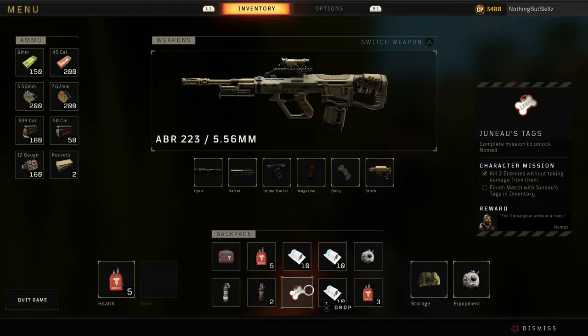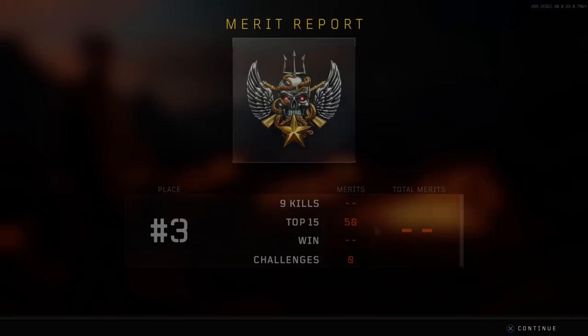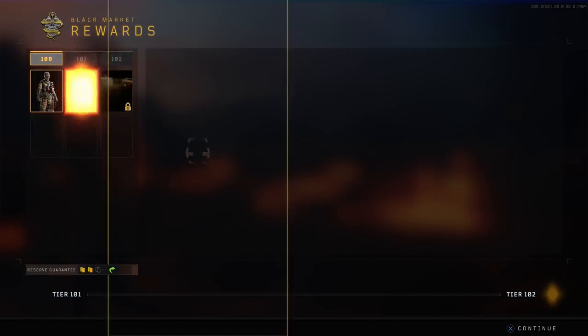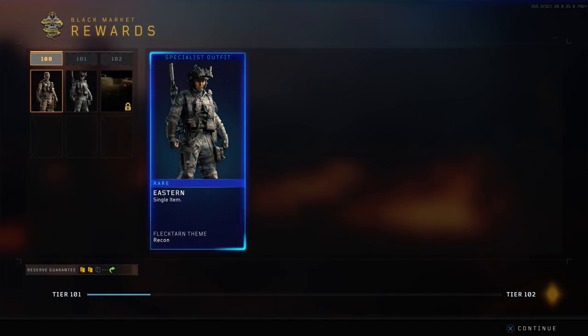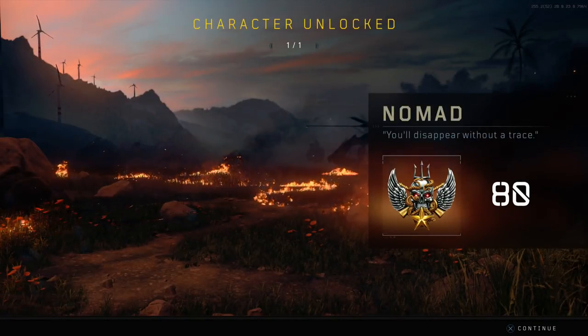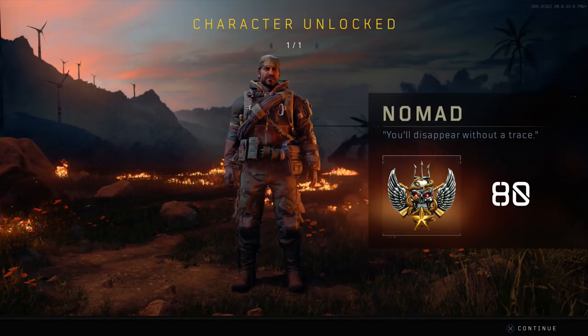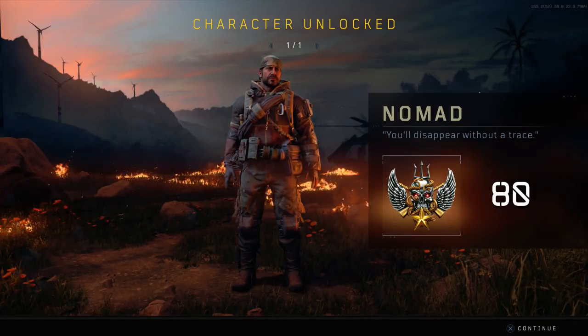Now we can either kill ourselves, try to win the match, or just die — it doesn't really matter. All we have to do is finish the match with the Juno tags in our inventory. Once the match is over it will load and you'll get your merit report. I came in third with nine kills, didn't end up winning, and right after this screen we'll get our rewards.